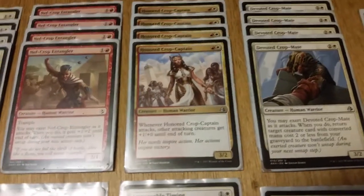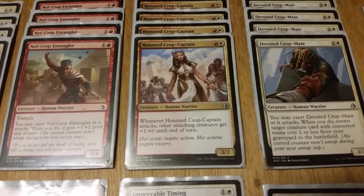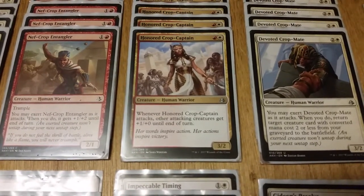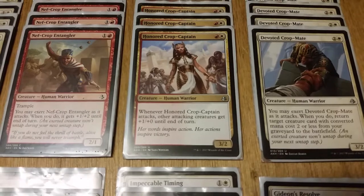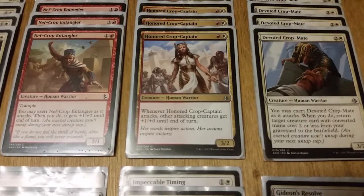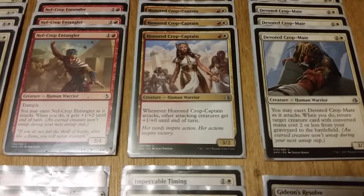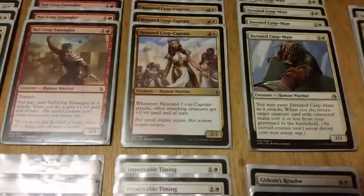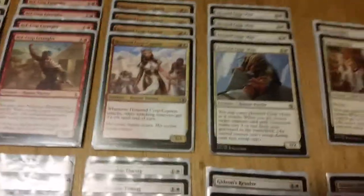Next we have Honored Crop-Captain — one white, one red for a 3/2 Human Warrior. Whenever Honored Crop-Captain attacks, other attacking creatures get +1/+0 until end of turn, so it just pumps everything up a little bit more when they attack.